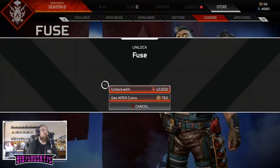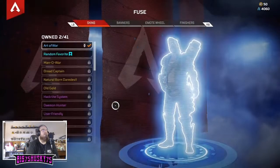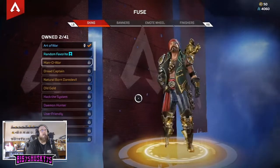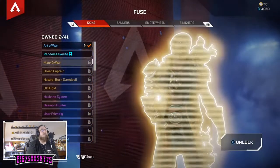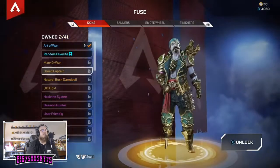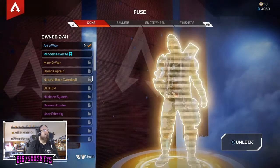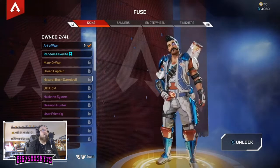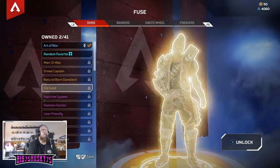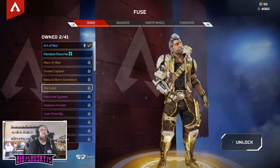Let's unlock Fuse first. Looking at his legendary skins - Manowar makes him a pirate, he has a peg leg. That's a good skin. Dread Captain looks like a dead version, I like the pink accent on that arm. Natural Born Daredevil looks like Elvis mixed with a stunt driver. Old Gold - that's just cool looking, that's his best skin in my opinion, I love it.